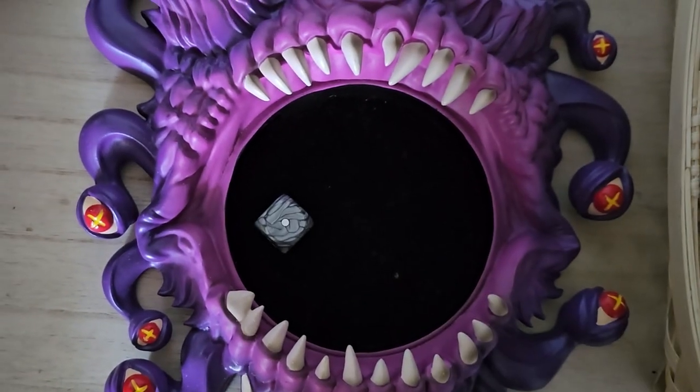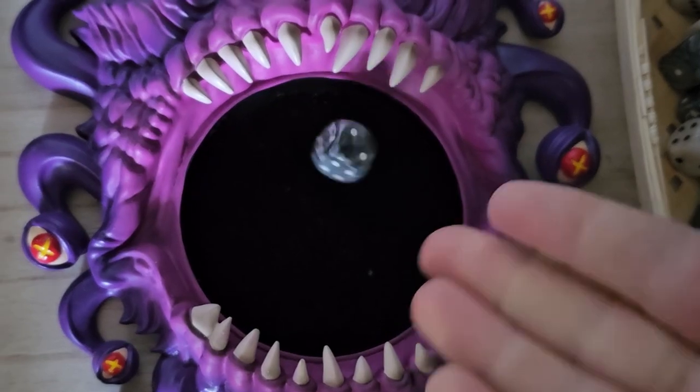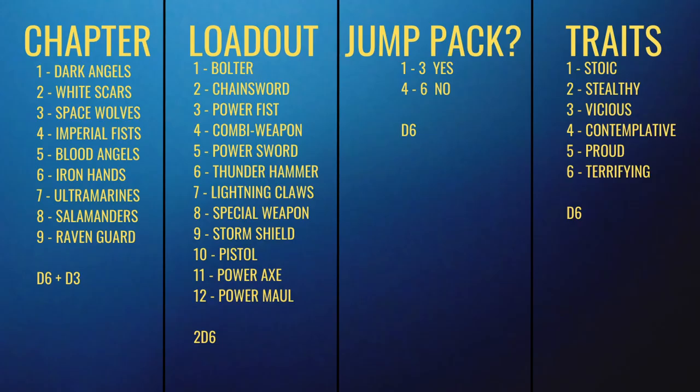Now we have to roll to see if he has a jump pack or not — 1 to 3, that's yes. And finally, for his personality traits, we've rolled a 2, which is... stealthy. So let me get this straight: we have an Ironhand who has a jump pack and lightning claws and wants to be stealthy.